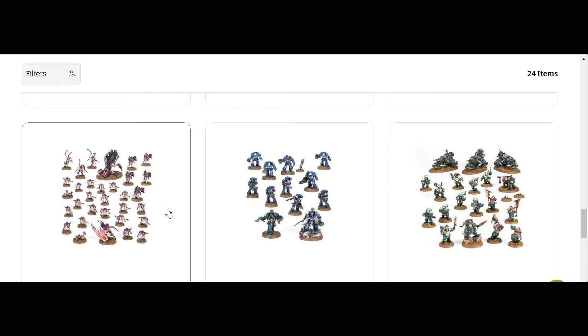The Tyranid box is a good combat patrol box. You have your Gaunts, your Barbgaunts, your Venomthrope, your Alpha Warrior, and your Mini-Lictors. So you have a fast attack, a heavy support, troop choices, an elite choice, and your HQ. Every base is covered within that box — which is absolutely fantastic.